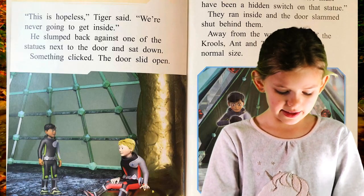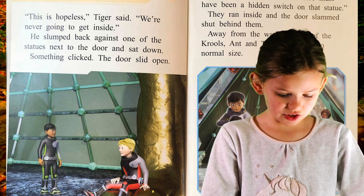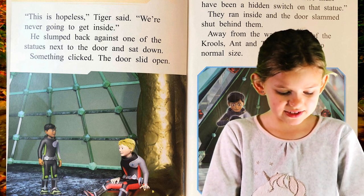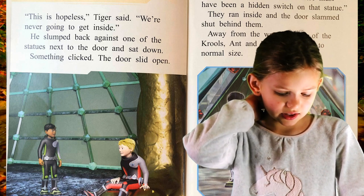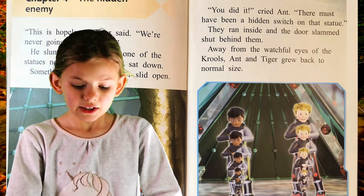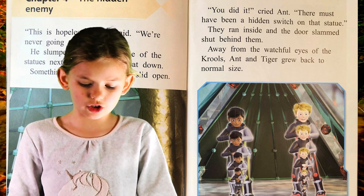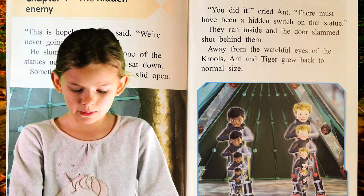Chapter 4: The Hidden Enemy. This is hopeless, Tiger said. We're never going to get inside. He slumped back against one of the statues next to the door. Something clicked. The door slid open. You did it, cried Ant. There must have been a hidden switch on that statue. They ran inside and the door slammed shut behind them.